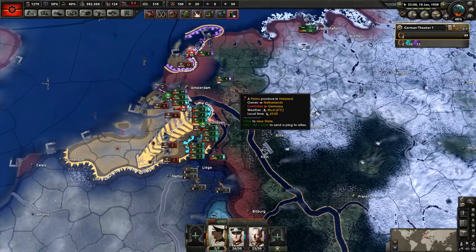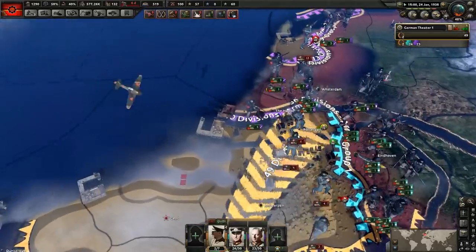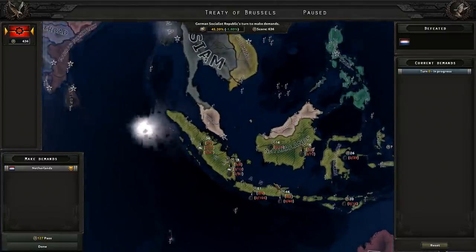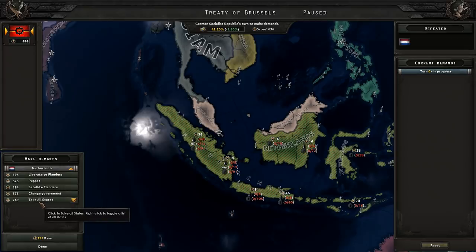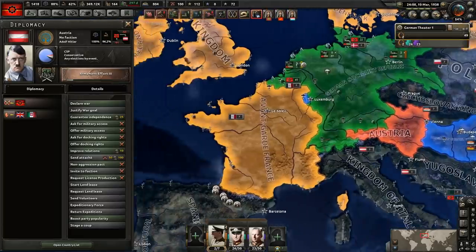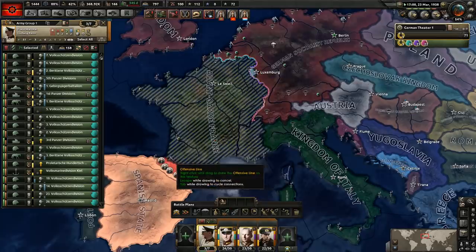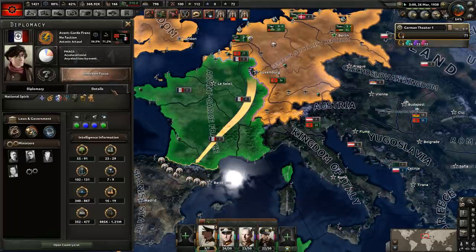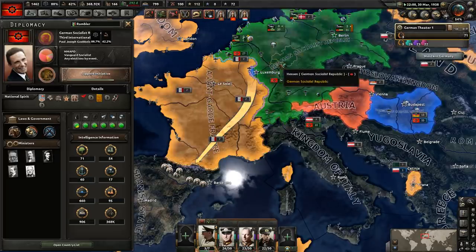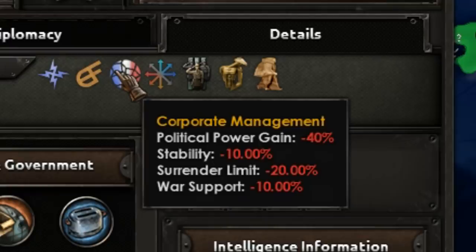World revolution — here we go. Look at all those resources I get. The UK is guaranteeing Austria — they're led by Hilda, for gosh sakes. So far it seems quite easy to just map paint the world. Let's see how many divisions the French have got — they have quite a number, but already my economy, the far superior socialist economy, will hopefully annihilate them. And look at that: corporate management. You don't want that.